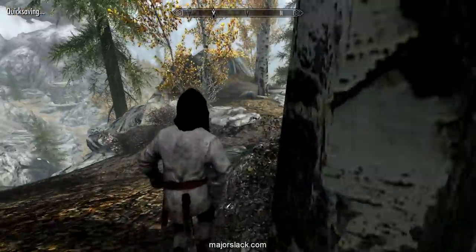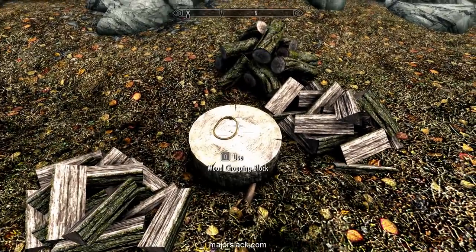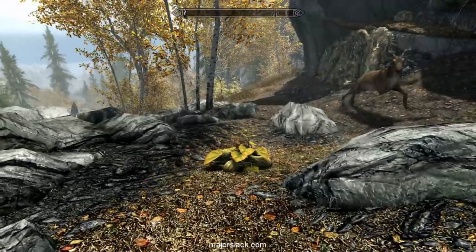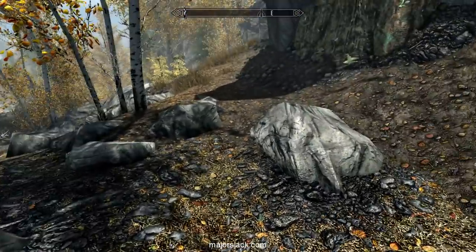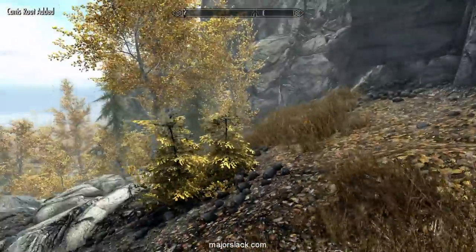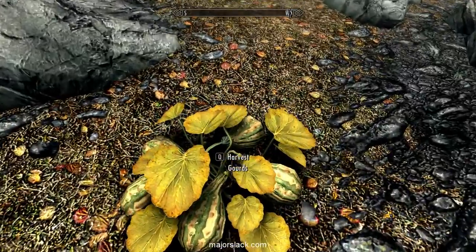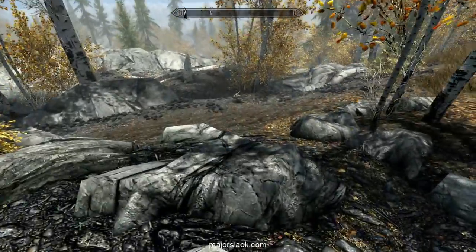There it is. First thing you want to do when you get here is go down to the chopping block and pick up this valuable item — the Diamond of the Savant, worth 1,200 gold. And often there's a diamond over here, although not always. Looks like it didn't spawn this time.